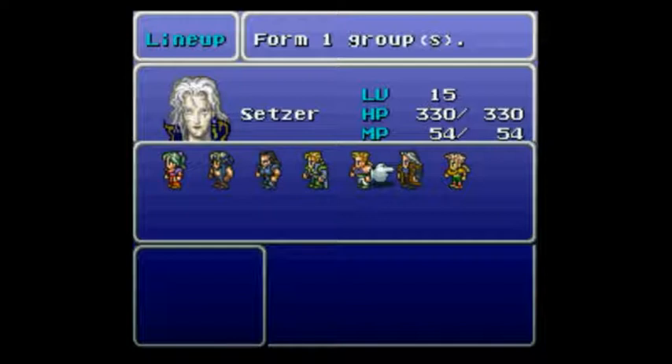Celes and Setzer — they're both kind of characters that are hard to build wrong. With the Illumina that I'll eventually get, even splitting vigor and magic — which I normally consider the worst thing ever — works because attack and magic spell proc at the same time, so vigor and magic go well together. Stamina doesn't hurt. I still don't really want speed, but overall I'm probably just gonna throw a mishmash of whatever I need on her.